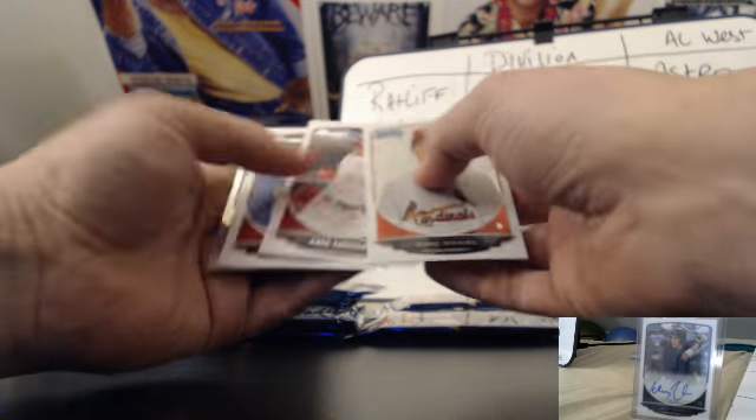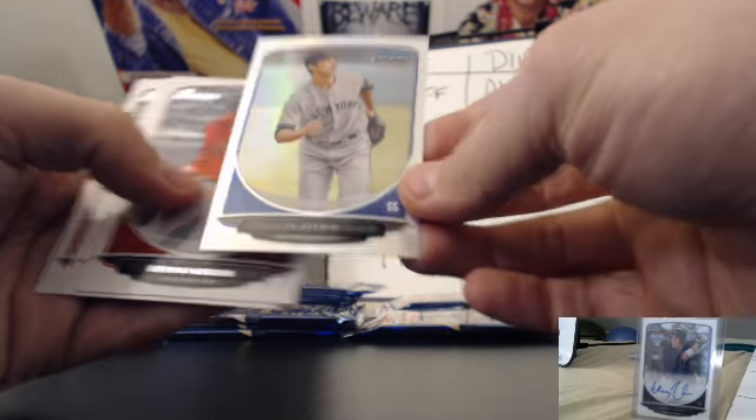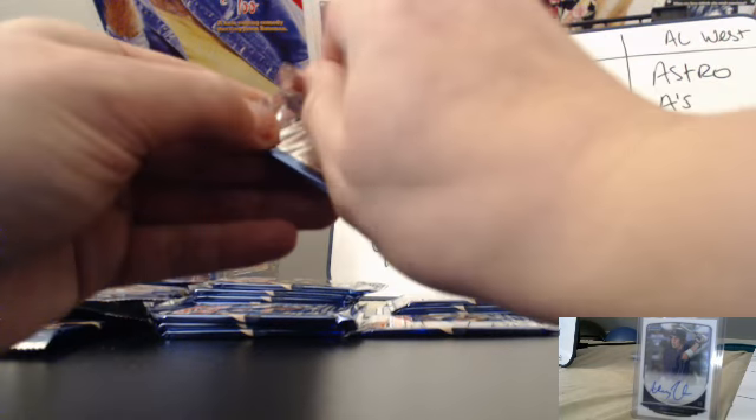We've got Jason Martin base, Tim Anderson base, and all base. We've really got to stop pulling the autos on the first pack — it makes the rest of this box kind of seem flat. Let's get some color though — that would be good. Got base, base. Chrome tie-affner from the Yankees, refractor. Brian Hudson and Will Morris, base.